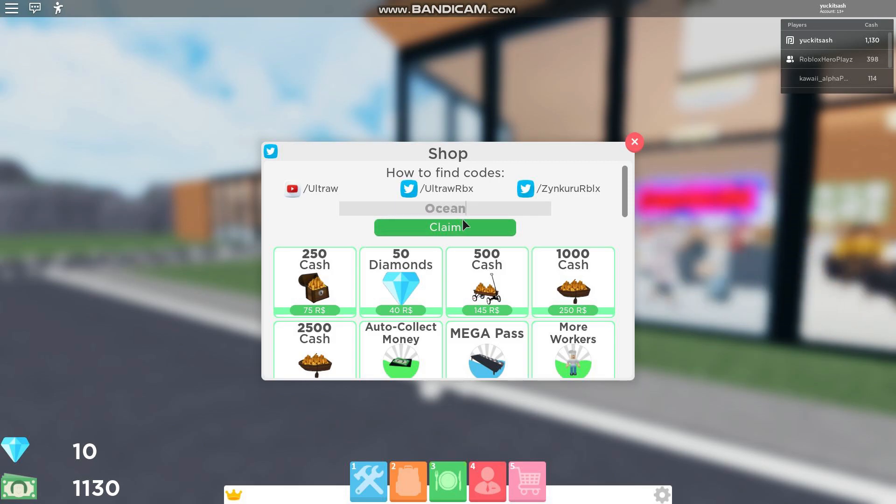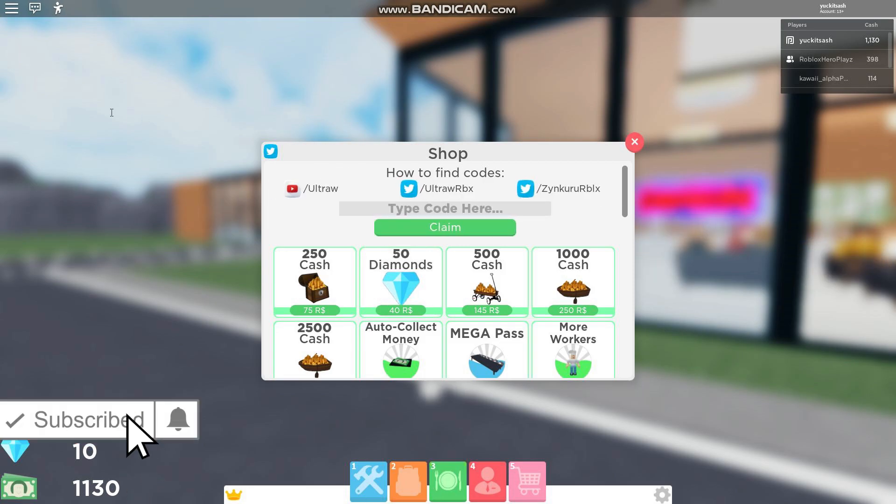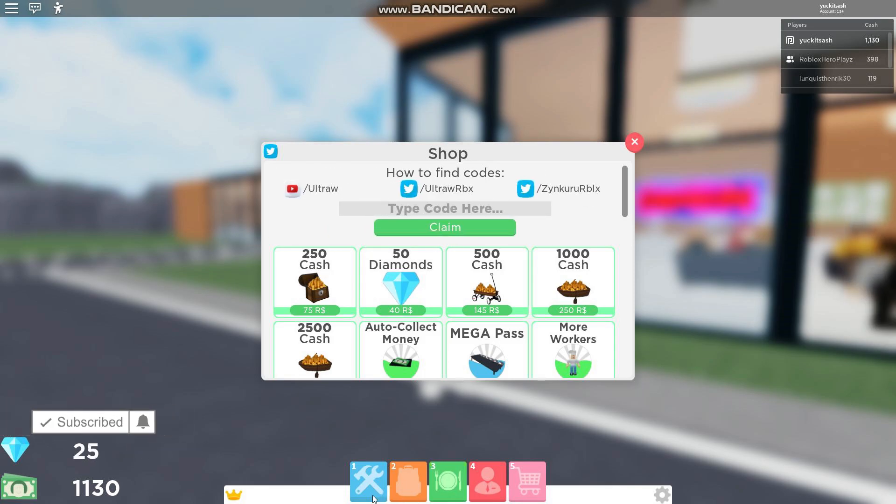Code: ocean — just click claim and that should give you a new item. And then we do have code: board — click claim and that should give you 15 diamonds.